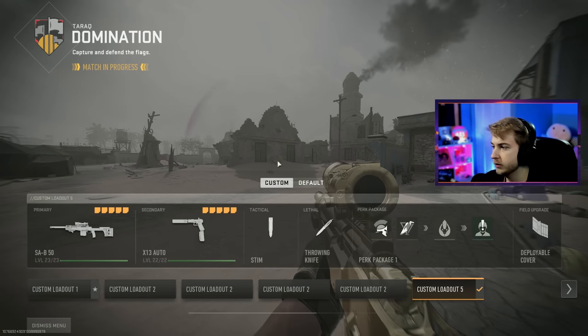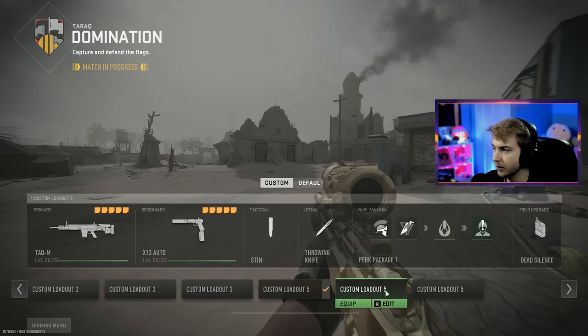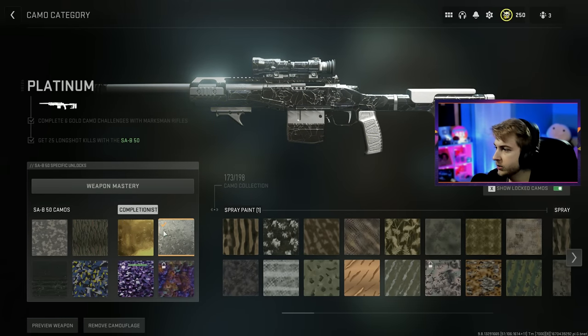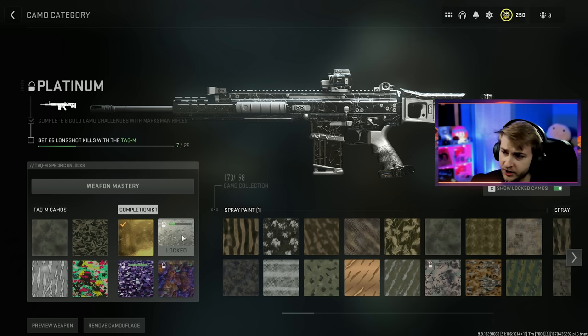I'm pretty sure I'm done with the SAB, so now I'm moving on to our final gun, the TAC-M. Let's make sure we have the SAB done — we do. Just 18 more to go on our TAC-M and we are completely done with the marksman rifles.